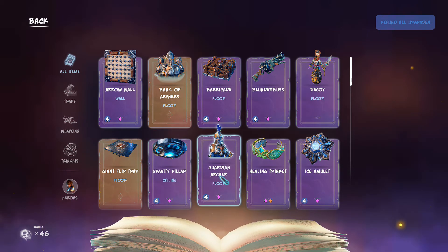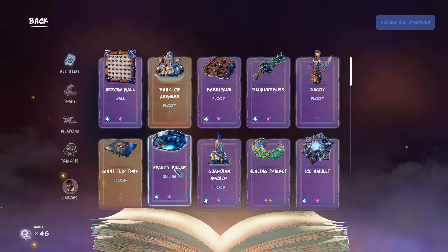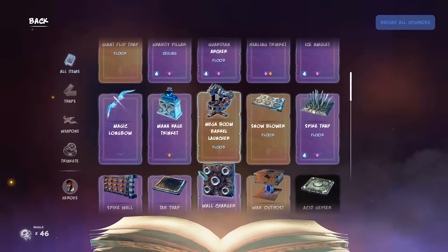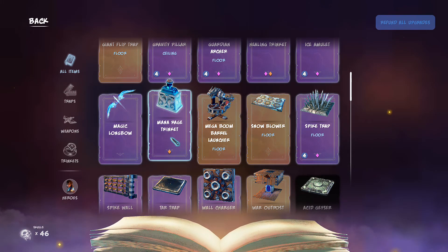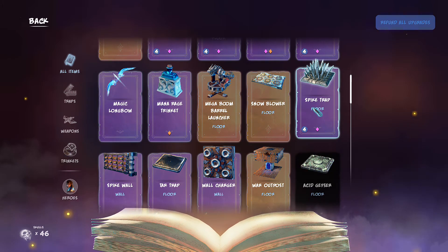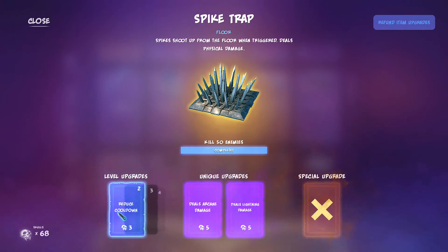Gravity Pillars is fine. Floor Arch — I want to make sure we're not on fire damage. Good. Don't think I'll be able to bring the Mana Trinket because I'll have too many other traps. I actually want this on Arcane Damage, I think.